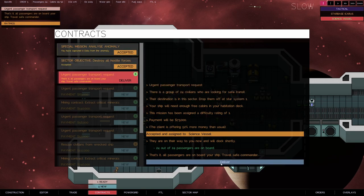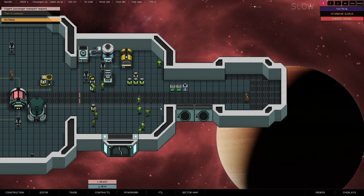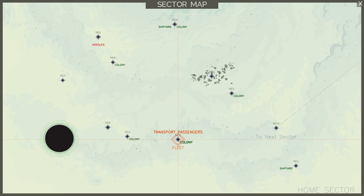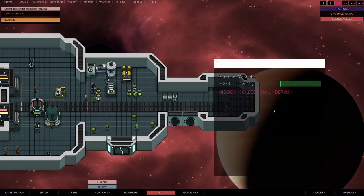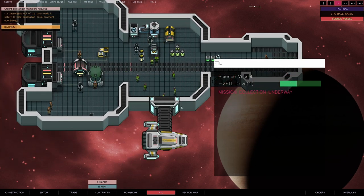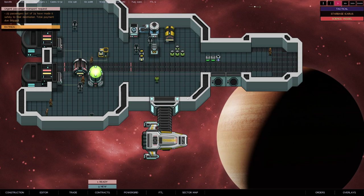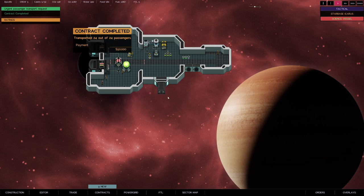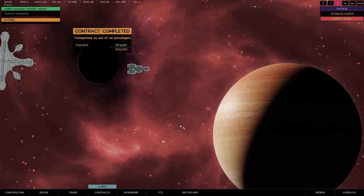Oh — we need to click 'Deliver' to hand in the contract! It looks like we've arrived. Clicking Deliver — actually it's working! They are going. To cancel an FTL I set 'no destination.' We've handed the mission in. We've transported all the people, they've gone off to a better place!